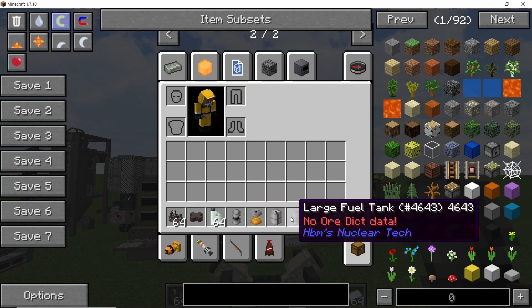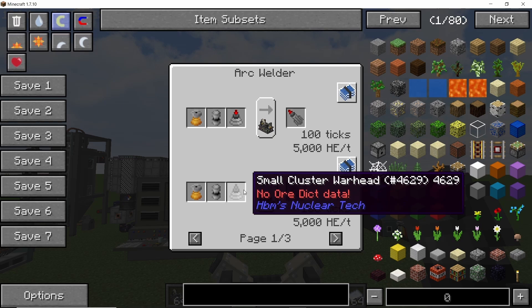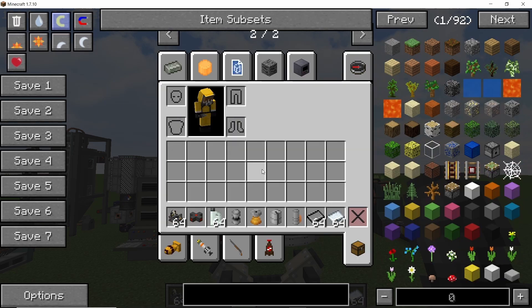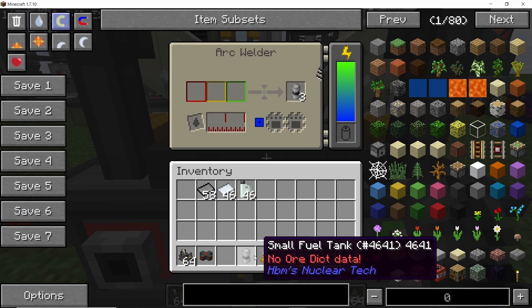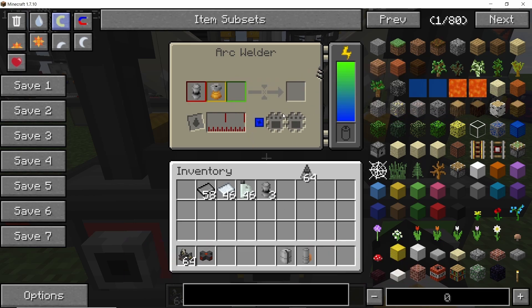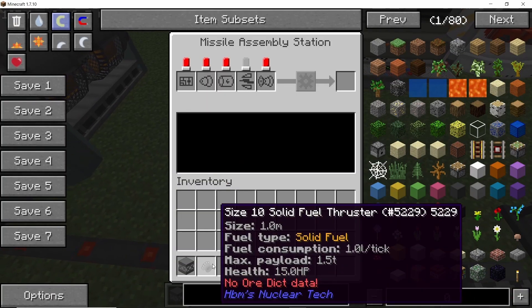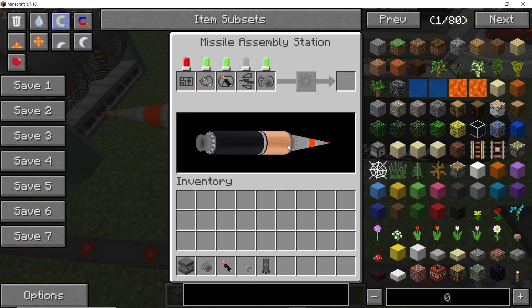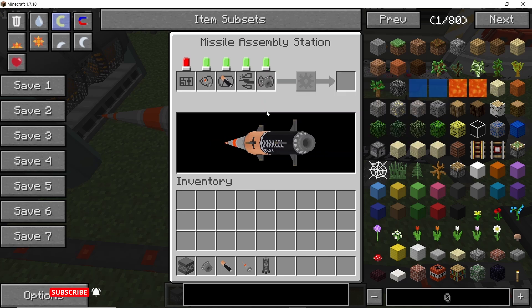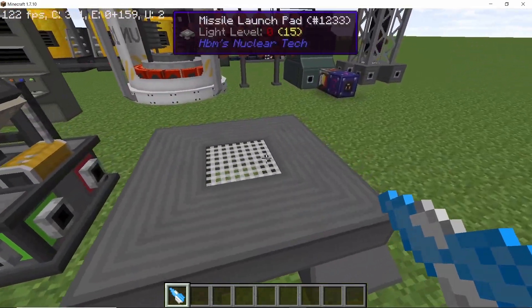Missiles are much easier to craft now as they require these components: the fuel tank and the thruster. The fuel tank and the thruster can be made inside the arc welder, and combining these with any warhead will give a missile. So automating the entire missile production process is pretty easy. You will need to craft the warhead inside an assembly machine, but aside from that, the thruster and the fuel tank can be crafted inside the arc welder, and the same goes for large missiles as well. Another thing about missiles is that custom missiles can now be launched using radars, so not only does this apply to default missiles, but all custom missiles can now be launched using radars.